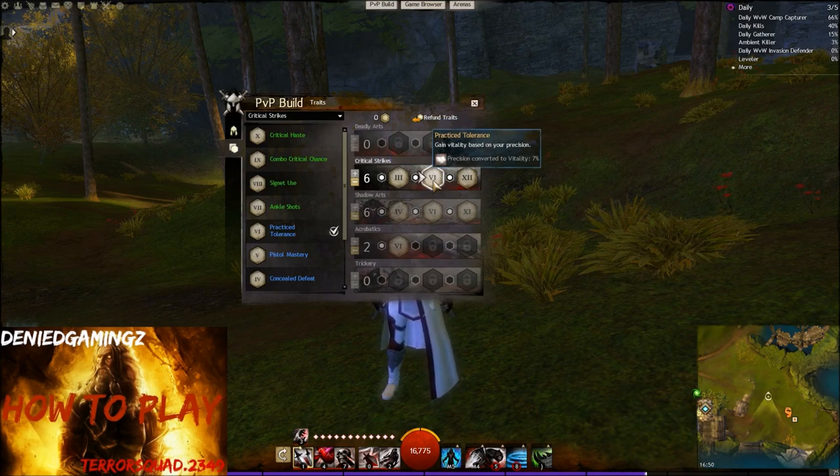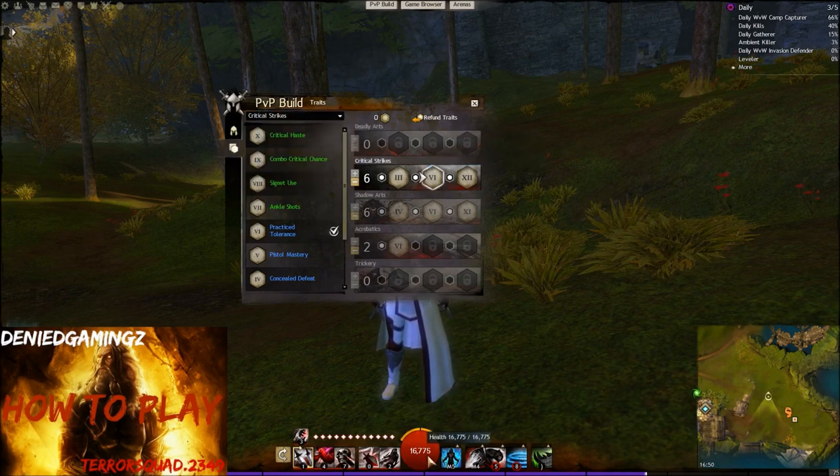Practice Tolerance: gain vitality based on your precision. This trait line gives precision and we're using the Berserker Amulet which gives max precision as well. So you will gain a lot of vitality based on your precision. If I take any other trait, it's 60,700 HP, and if I use this one it will be 15,400. It only differs by 1,300 HP, but you do need to know 1,300 HP is a lot for a thief — especially with this build it might actually save you.